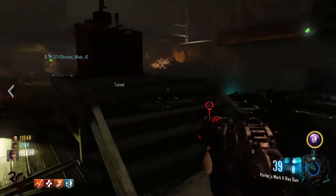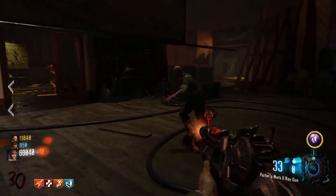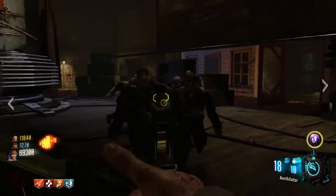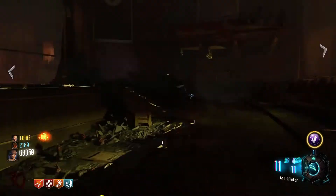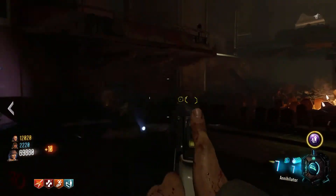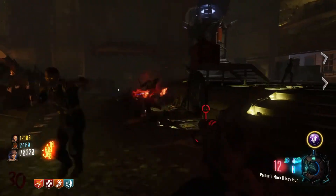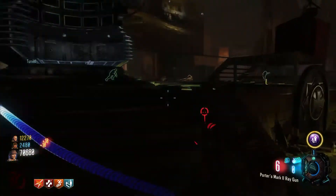In my number one spot I have Kino der Toten. Yes, I'm one of those people — bite me. Kino is one of the maps where I can have the most casual experience, and it's not super straightforward. You can train in the stage area and have an easy time, but if you go anywhere else in the map it's a real challenge — super tight corridors. You have traps to help you out, and the nova crawlers keep you on your toes. You don't even have to open the whole map to get Pack-a-Punch. This map is probably what got a lot of people into zombies in the first place and sets a great example for what zombies is.